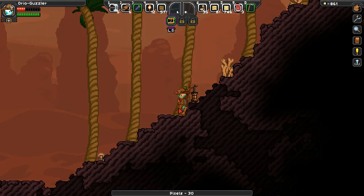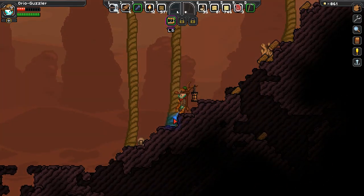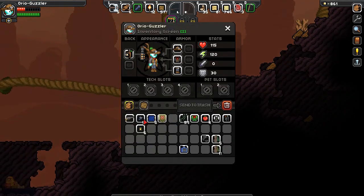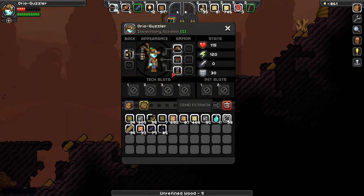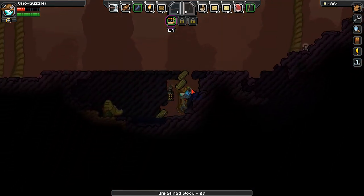We are going to be hitting night time before long — that's not where I thought the tree would be falling. I just need more unrefined wood because we are going to be going underground here pretty soon. I don't have a lot of iron left, or if I do, I left it all on the ship. I better have left it all on the ship.